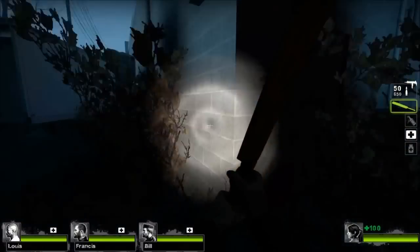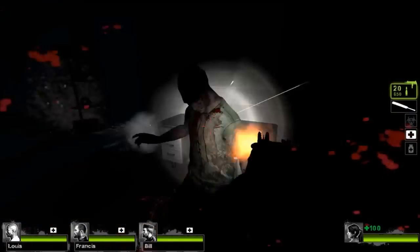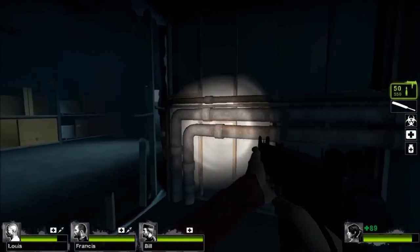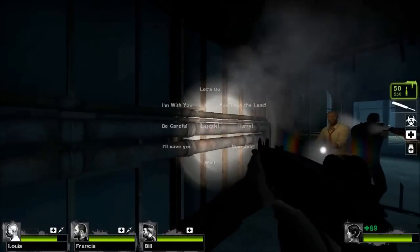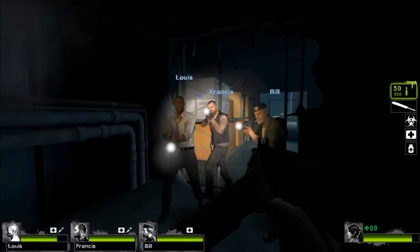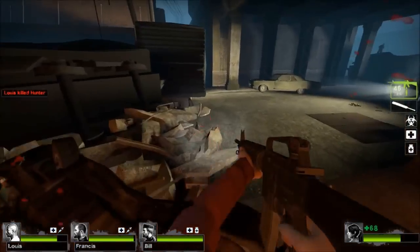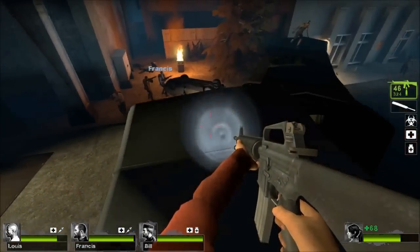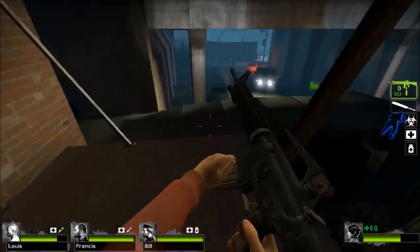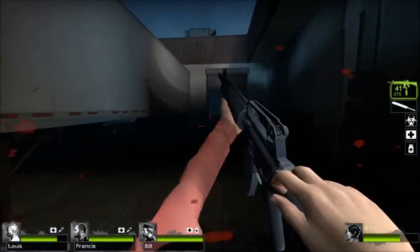Moving on to the next campaign — the first map of Crash Course. The first area has this out-of-the-way room on the right. Here's the Steam easter egg. In this area, it's possible to stand on top of the car and the train. The only real use I can think of is to back up if there's a tank, though if you get incapped up here, bots can't navigate to you. Here's just a simple side area that's often overlooked.